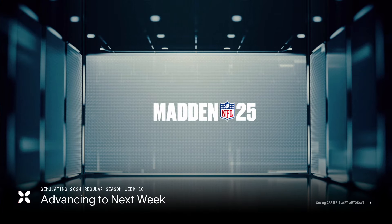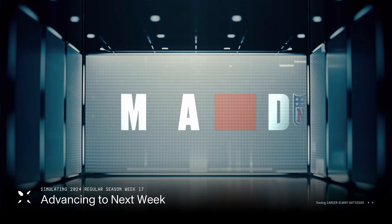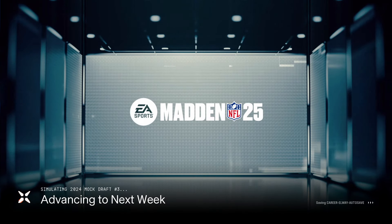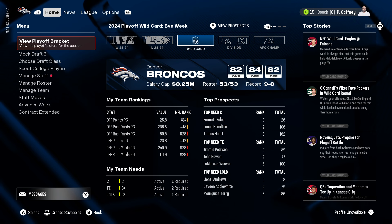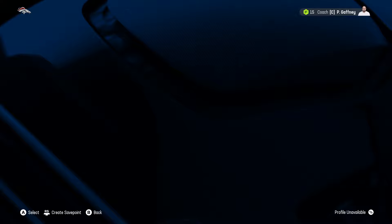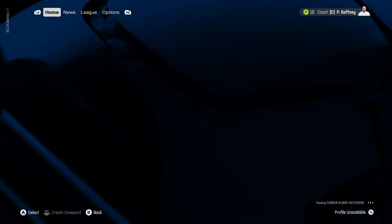They beat the Colts after the bye week, then lose to the Chargers. They play the Cincinnati Bengals and beat them. They play the Chiefs again in Denver, and that will get them knocked out of the playoffs as they lose and go 9-8. They do not make the playoffs.